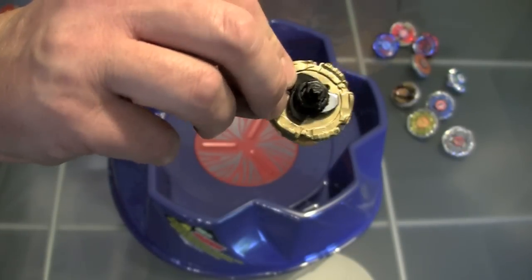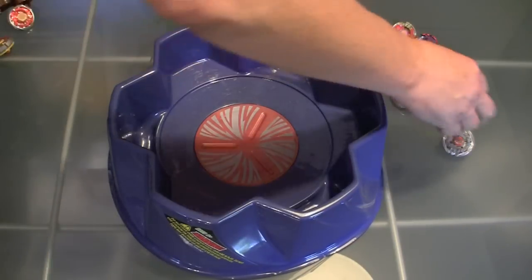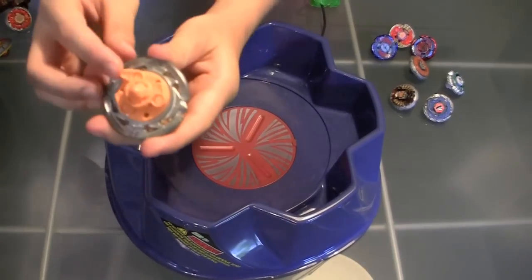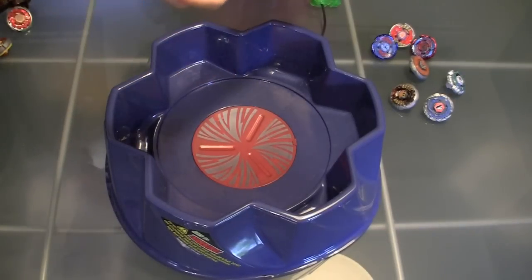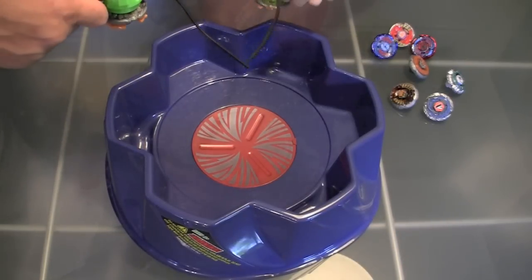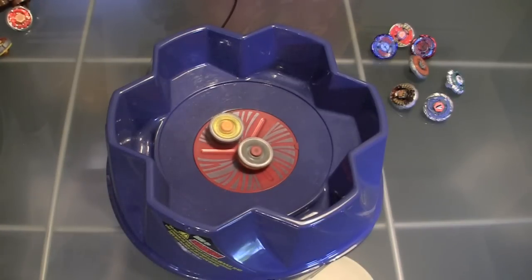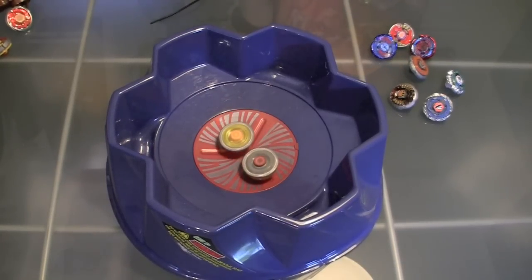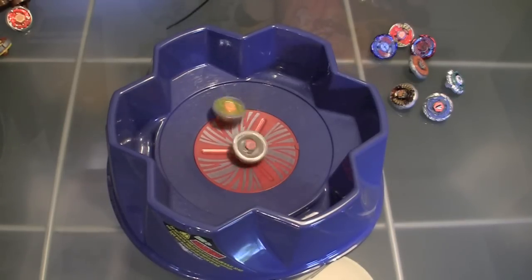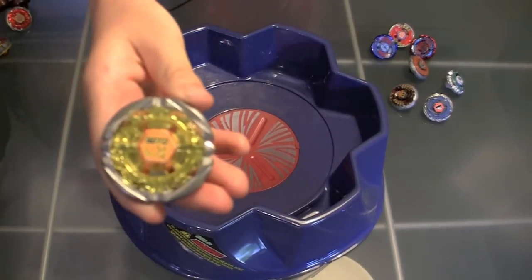The next round is Flame Aries against Sagittario. I'm going for Sagittario. Alright, go Flame Aries. If you attack Flame Aries from underneath, you can see there are little switchblades on there, and if you attack him, he goes nuts. Three, two, one, let it rip. And Sagittario's the winner.